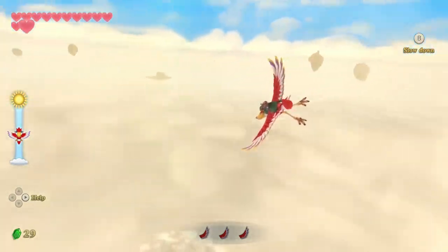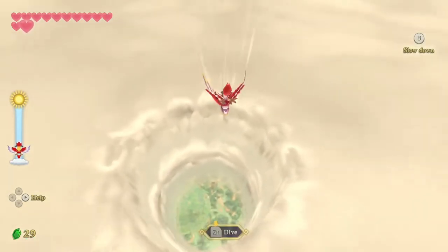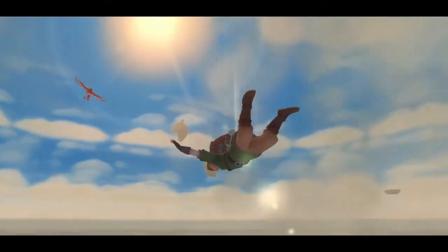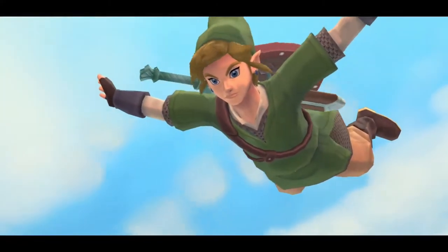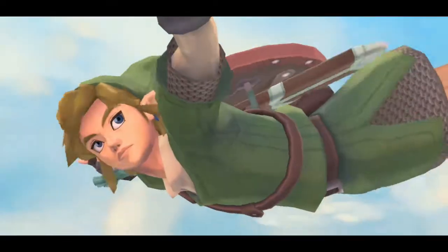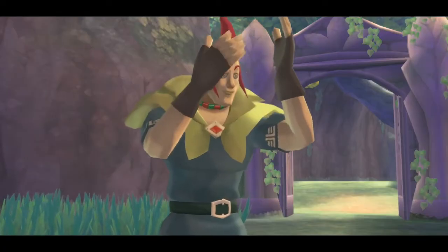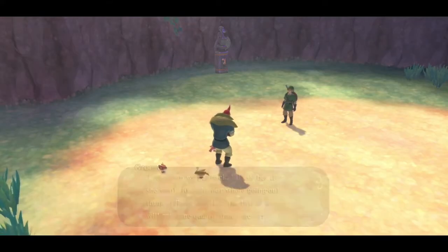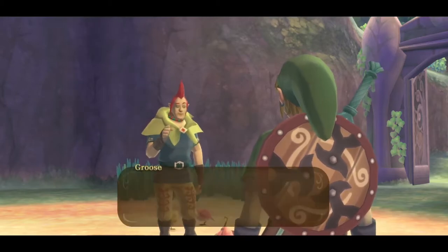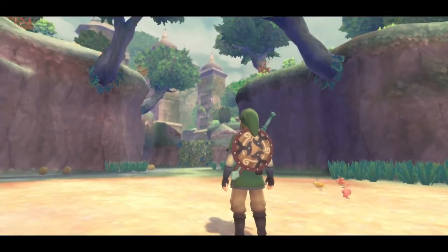There we go. Nice, clean 20 rupees. Let's glide down. Oh no, Groose is going to follow us — I forgot about this. I'm going to use this as a thumbnail, because I've been thinking about using this as a thumbnail for a long time — this face that Link is going to make, which is why I'm not going to skip the cutscene. There we go, now I can skip it. So Groose is going to talk some shit. So he's going to go in the seal temple.